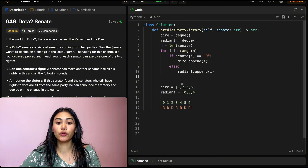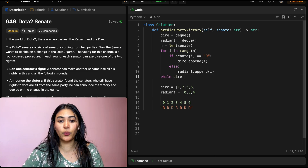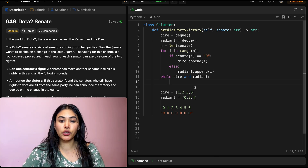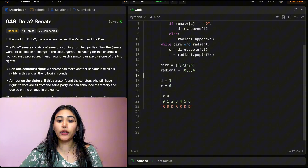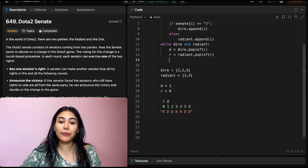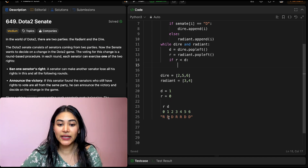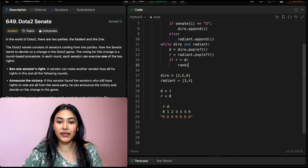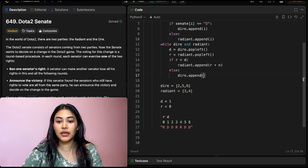All we need to do is loop through both queues while both are not empty — if one is empty, we already have a winner. So: while dire and radiant, we take the front of both queues: d = dire.popleft(), r = radiant.popleft(). Then we make a comparison: if r is less than d, that means Radiant gets to act — we get rid of D's rights and append R back to the end of Radiant offset by the length of the input, so radiant.append(r + n). Otherwise, we do the same thing for Dire: dire.append(d + n).